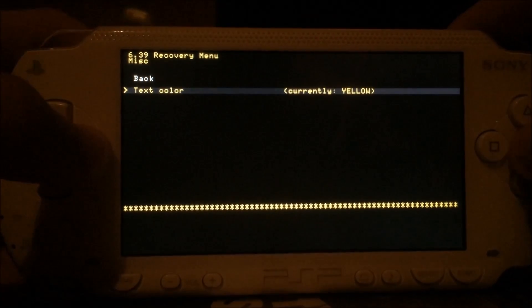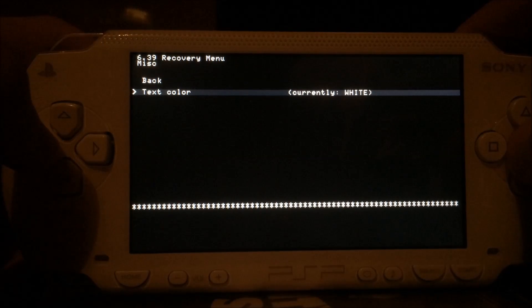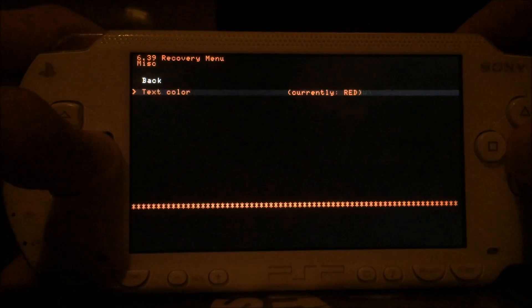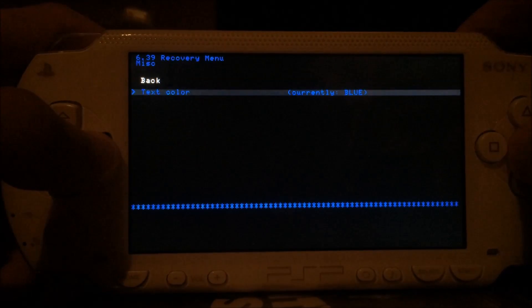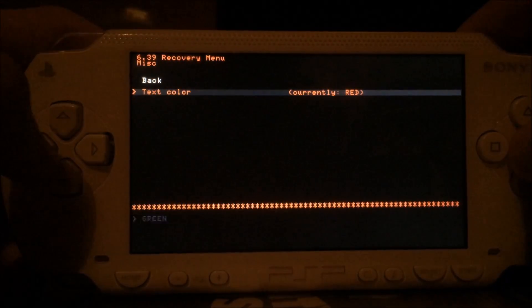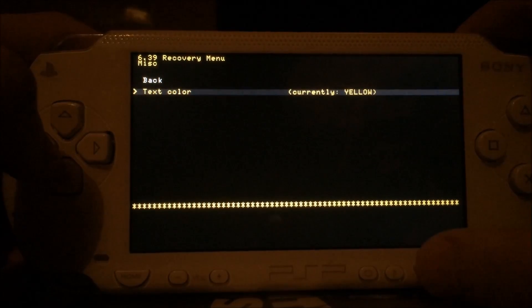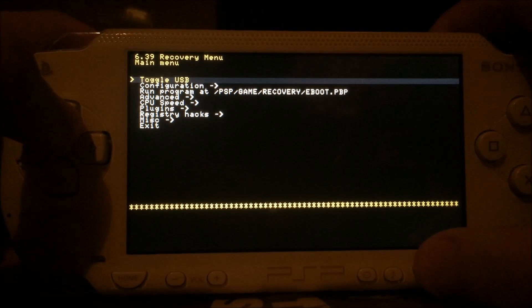Usually my PSP-E1000 has its Pandora battery, so in case I have to unbrick it, I can. And here are the new colors — yellow, white, and so on. What I really like on these old screens — the E1000 and PSP-1000 — is blue and yellow because they look very good. On newer screens I would recommend purple, blue, and green, but for older devices I'm just using yellow or green, which is the default.